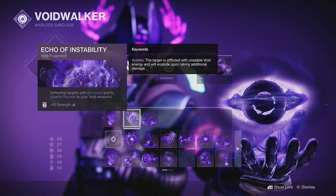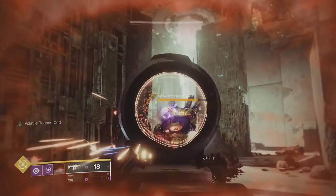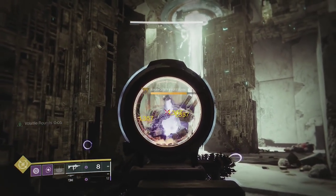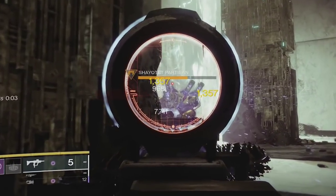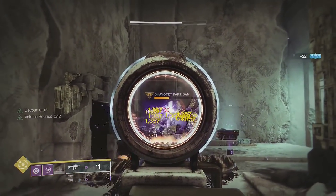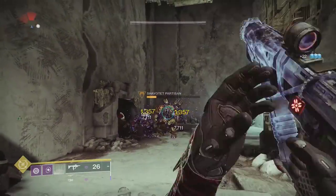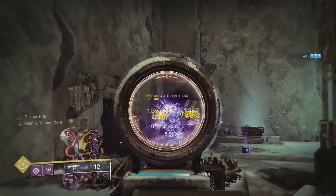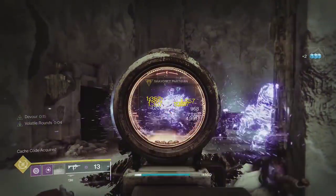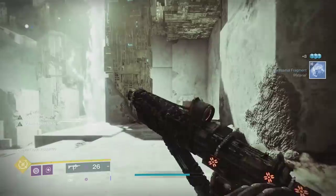Volatile Rounds. It isn't directly a buff, but it does increase your damage pretty significantly when using void weapons. On Carl, this volatile explosion will always hit for 7,711 damage. You can get this explosion to happen about 3 times per magazine when using Every Waking Moment, which results in a 65% increase over a full 26-round magazine.